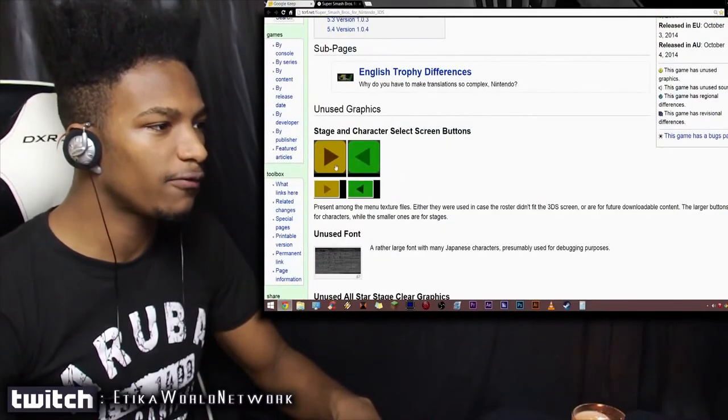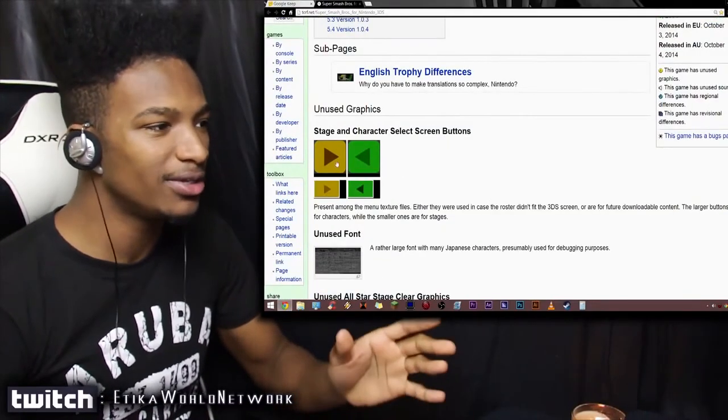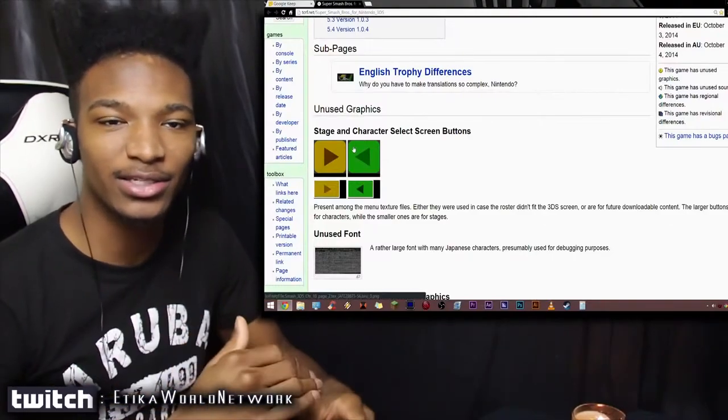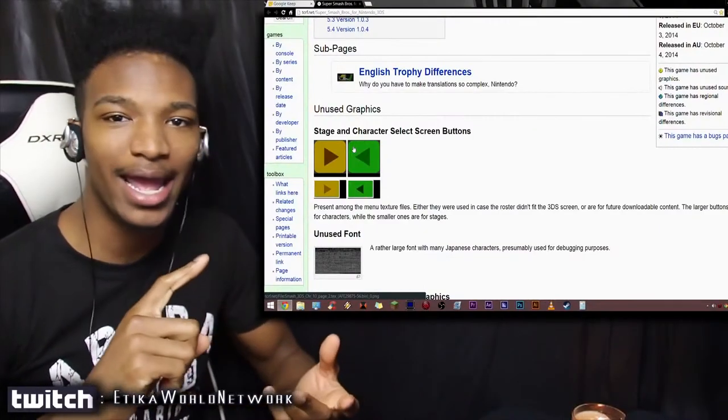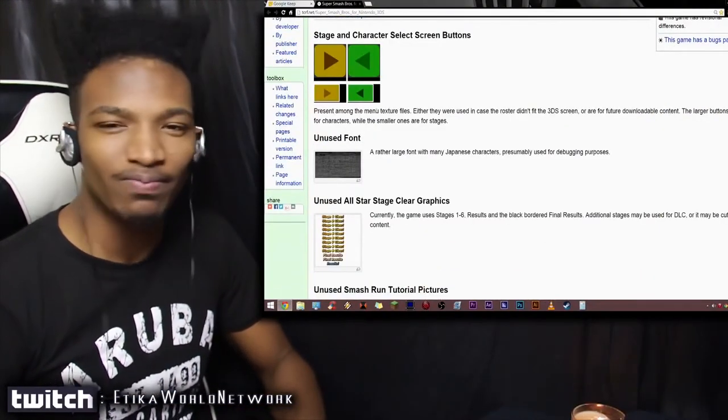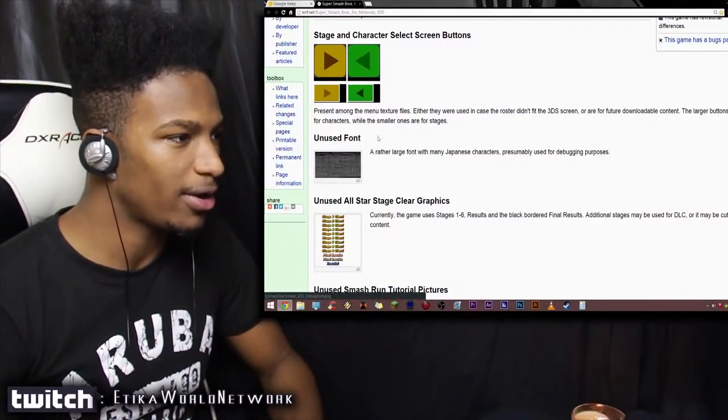The first thing — this is old, actually, you guys have seen this already. Just the arrow keys that kind of hinted towards DLC being in the game. These were for the character selection screen, and in the stage selection screen as well. It's really weird stuff why these are there.